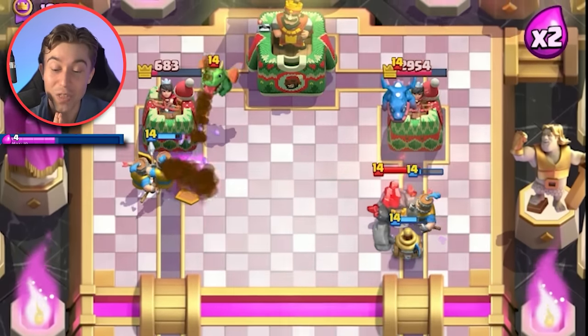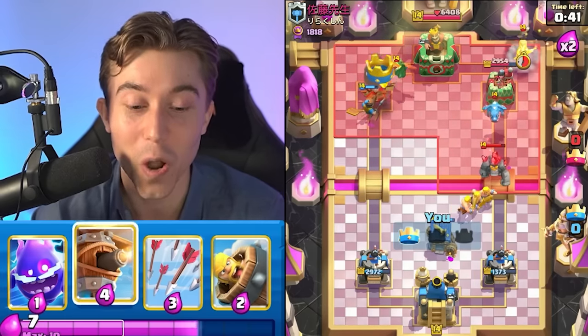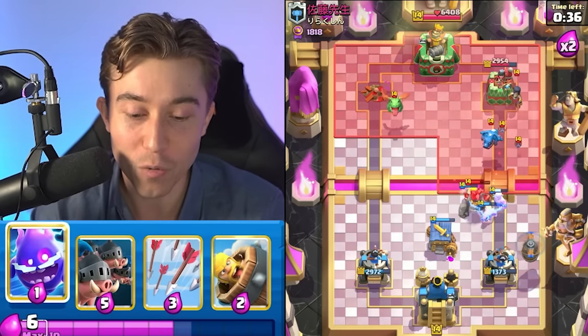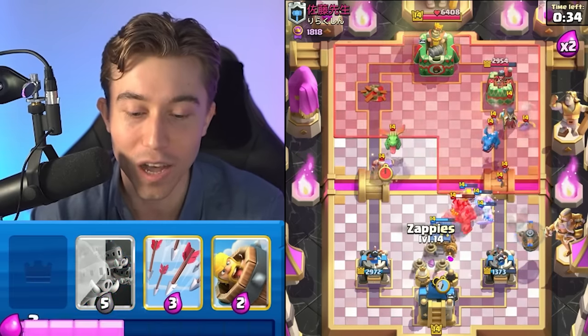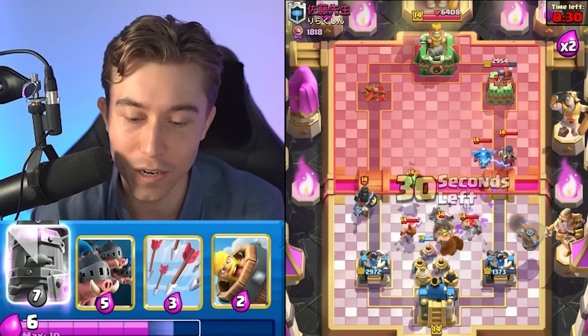I'm going to go Barbarian Hut. And if the Barbarian Hut allows us to defend this, then it is significantly stronger than I expected because Golem is always a struggle with this deck. When you're playing Royal Hogs, Royal Recruits against a Golem, it's not fun because the Goblin Cage just doesn't have enough defense 90% of the time.